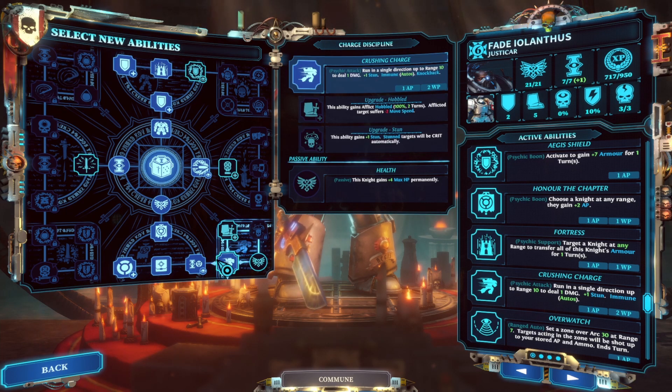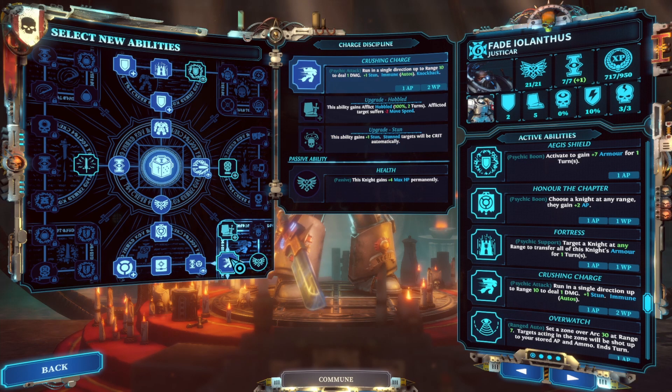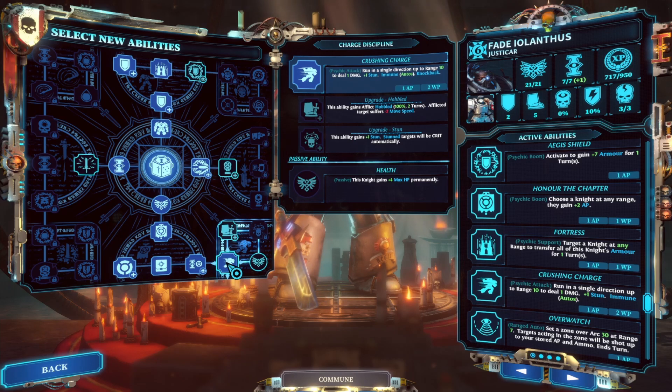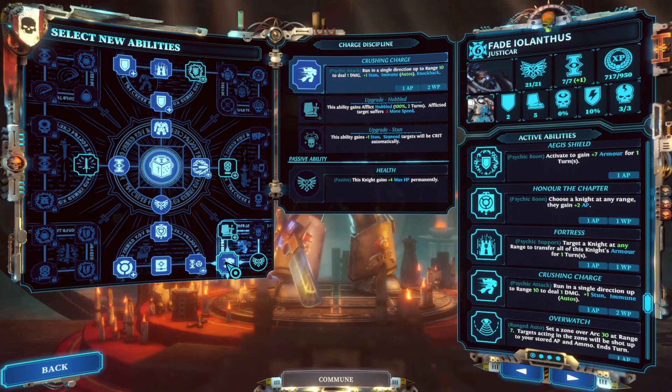Crushing Charge can be useful — it allows you to charge forward 10 squares and deal plus one stun, and you can spend an extra point to get an additional stun point, so this can be used to set up stuns on multiple enemies if they're in a line. It also clears out destructible terrain in the knight's path. However, it costs two willpower that you generally need to save so you can keep casting Honor the Chapter every turn. If you were running a team with two or more Justicars and no Interceptor, this could be used as a poor man's teleport to close the distance to enemies if you were going to use this Justicar as your primary killer, feeding action points into him with your other Justicars. When he gets those kills, that'll offset the cost of the Crushing Charge.